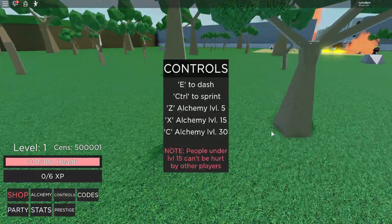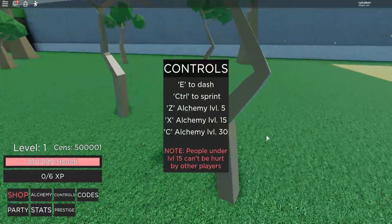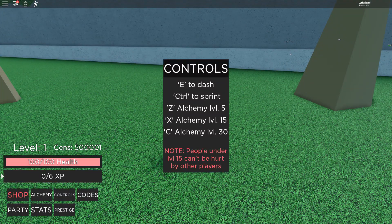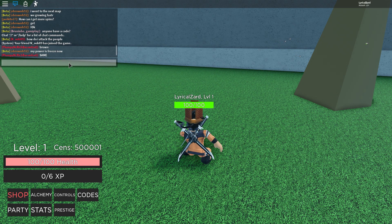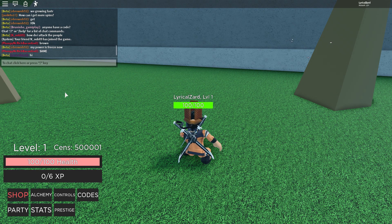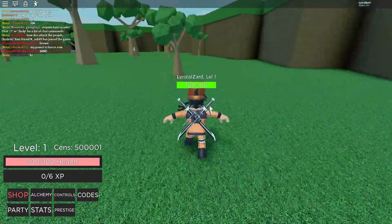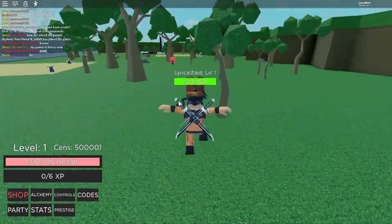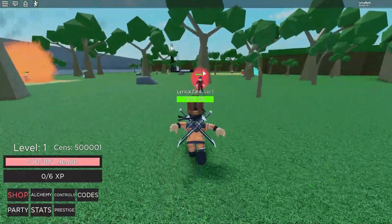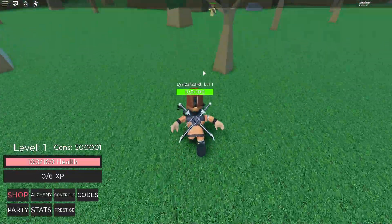Let me check my controls. A to dash, control to sprint. I'm basically immune. I'm in beta - that's so cool. It gives me a special chat tag. That's really cool. Now I can stop playing everybody - I am from beta. I hope they're gonna give me some special boost. Make sure you join the group to get that beta chat tag.